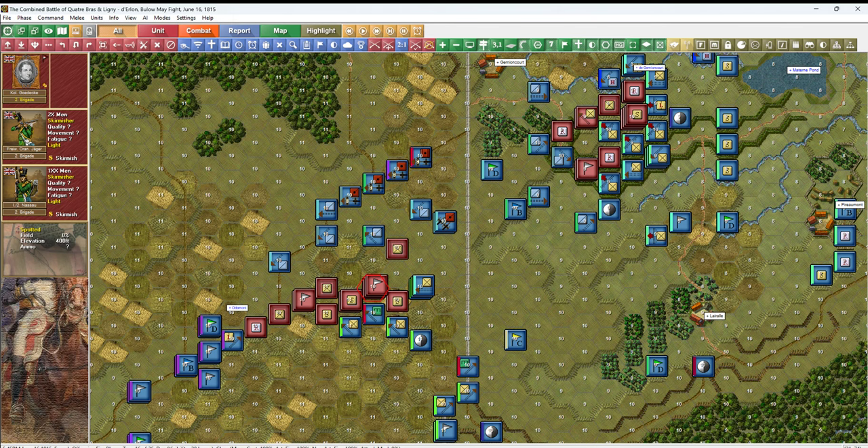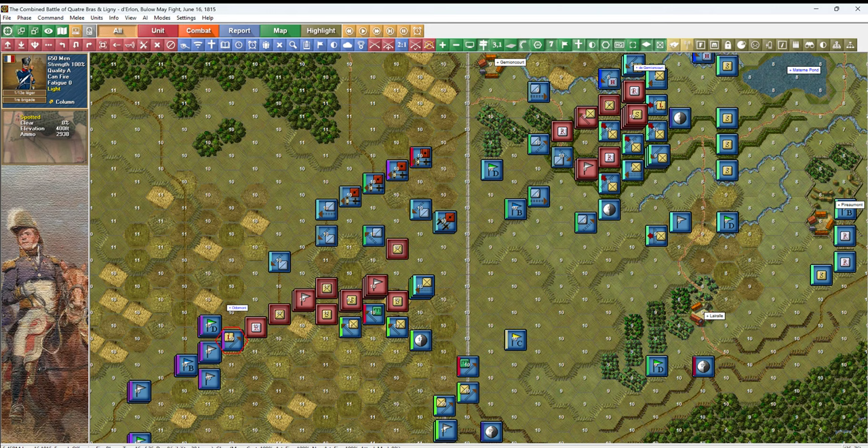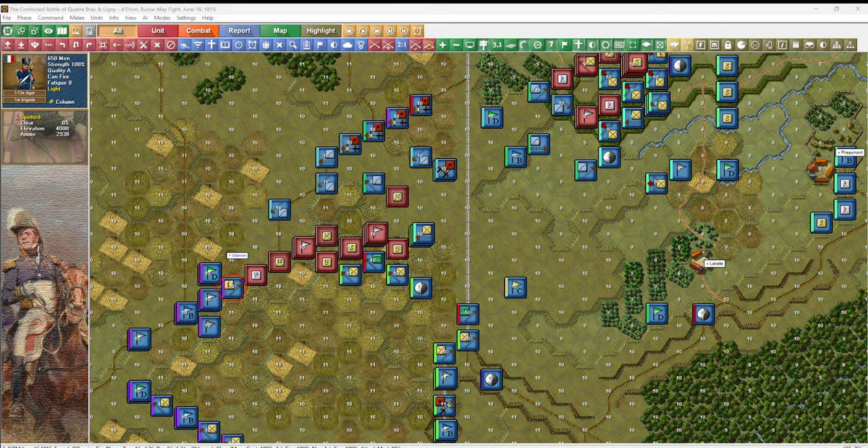This guy in column against the routed skirmisher — he's probably going to melee him, so we'll get rid of a bunch of these skirmishers, or at least make them stack up. Let's go to the Ligny battlefield and see what we've got.